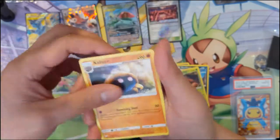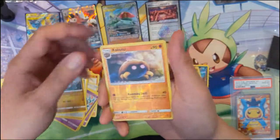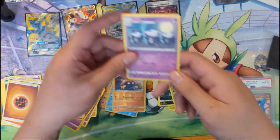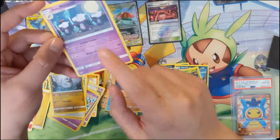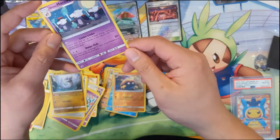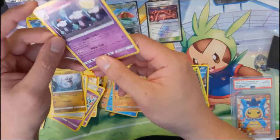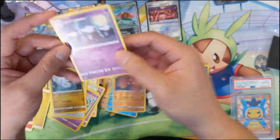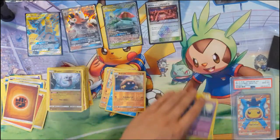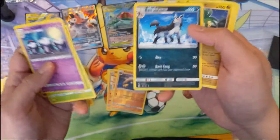We got a Fighting Energy, Kabuto, Nidorino, Fairy Charm, Squirtle, Tentacool, Grimer, Pidgey, Totodile, Kabuto, and Alolan Marowak — let's check this card: search your deck for two basic energy and attach them to your Pokemon in any way you like. Very strong. And Alolan Club: this attack does 20 damage to each of your Pokemon in play that has Alolan in its name. 20 damage for each — I like the sound of that. Some potential here — particularly the cards I find interesting are the Alolan Marowak and the Mightyena.